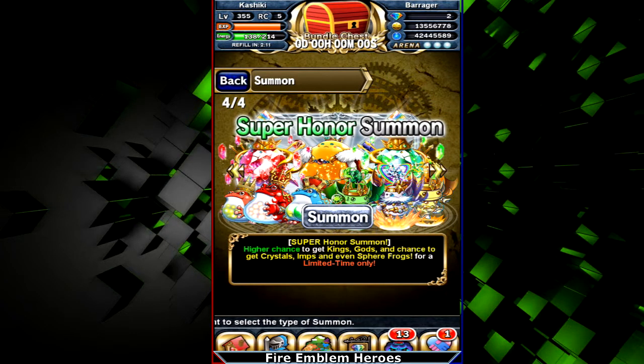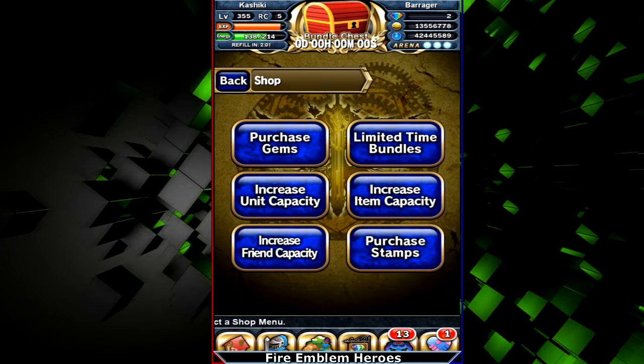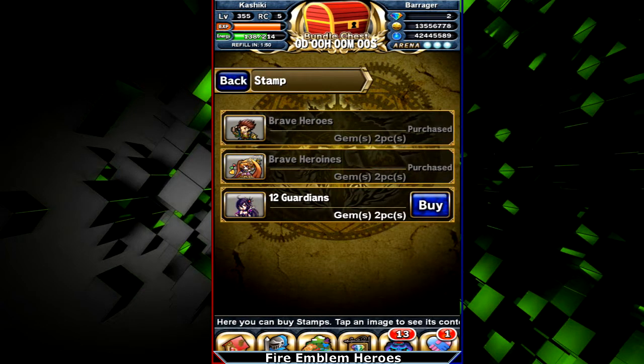The shop is self-explanatory. The limited time bundles thing is this bundle chest up here. Increased fan capacity, increase — this is all stuff you do at gyms. Purchase stamps — stamps are for use in raid battles. You can wait; I'm about to buy some myself because I just like having them, they're silly.